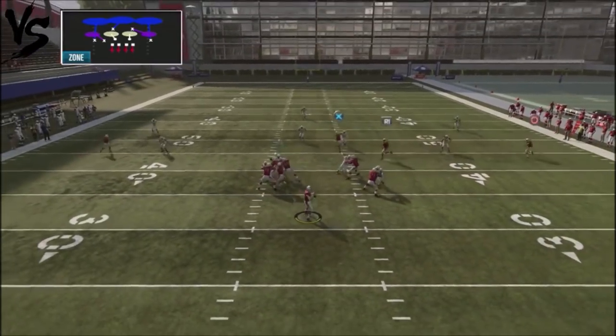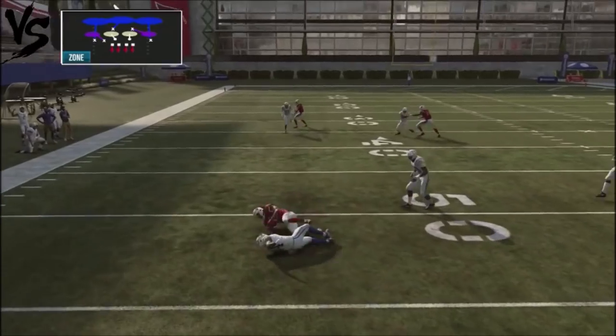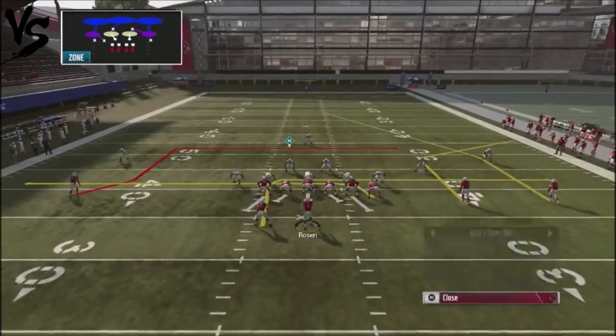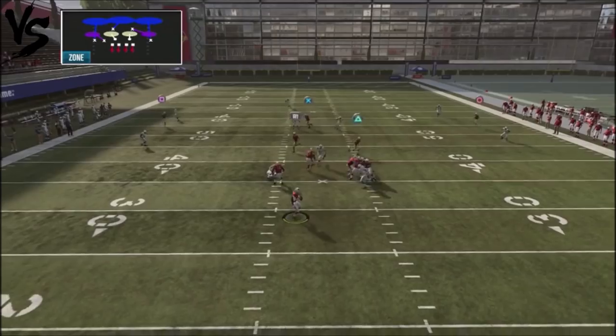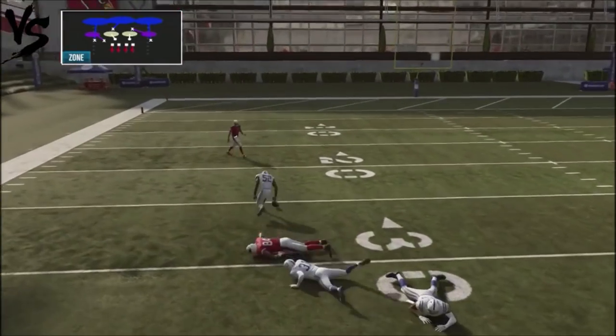The running back is an area you want to drop down to, so your opponent has to be conscious of him the entire time he's playing this scheme. Drag up the slot receiver and just pop it down to him. Attack that flat off the left hand side — that's another area you need him to defend. A lot of times the deep crossing route by the tight end will get separation for a big completion down the middle.